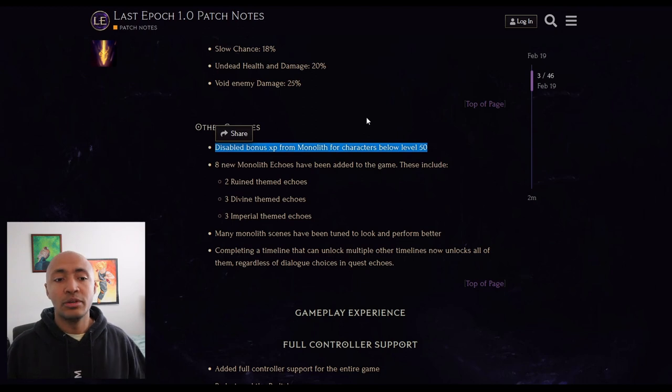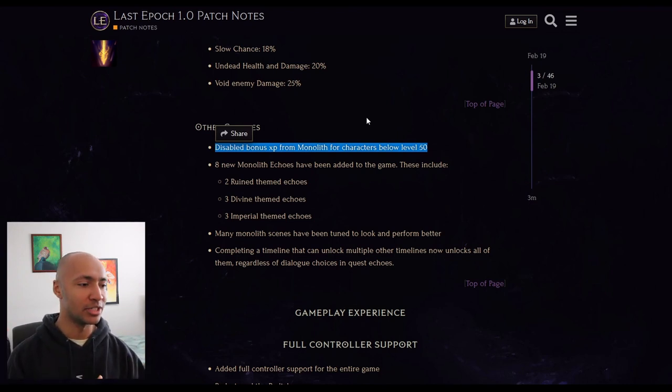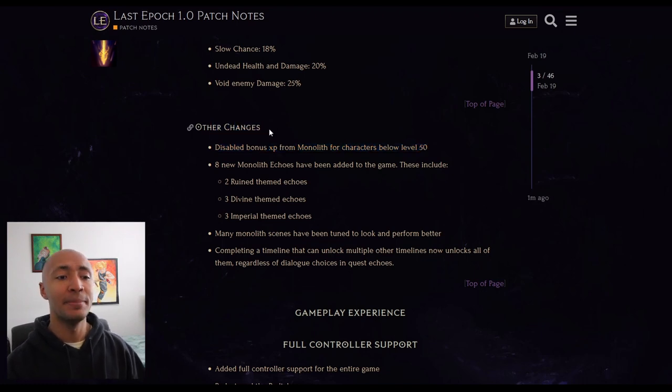Racing in Last Epoch - you reach a certain point where your character can go do monoliths because you don't actually have to complete the campaign to start the endgame. Blade dancers typically enter monoliths around level 25 - absolutely ridiculous, because they're level 58 areas. Now they'll only get XP as if they were fighting level 25 monsters instead of level 35 monsters. That is huge. If you want to level up as quickly as possible, you're actually going to get to level 50 before your first monolith echo.